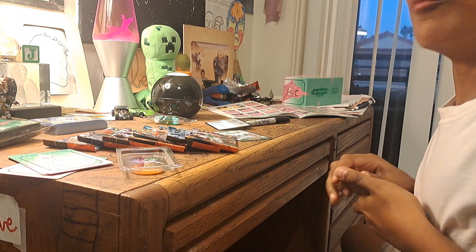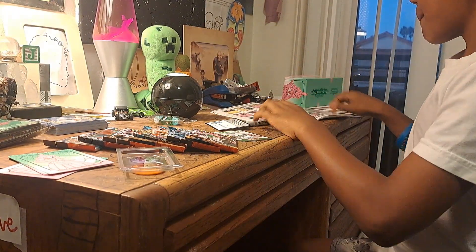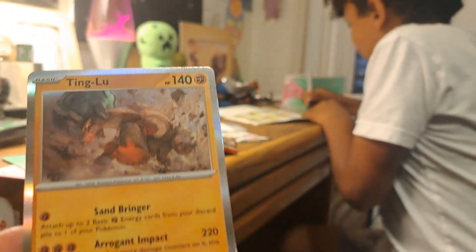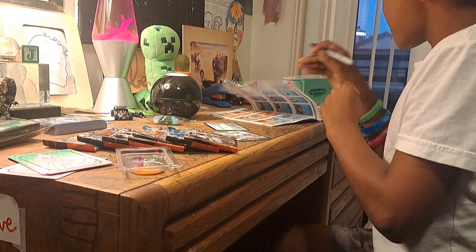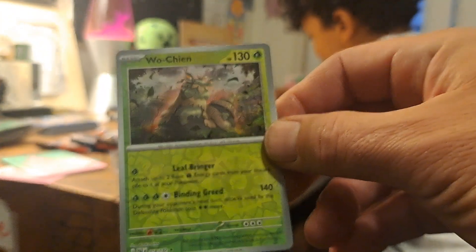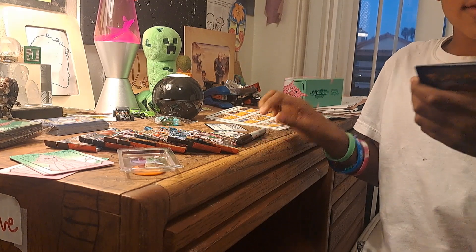No way I pulled two Mythicals in a row! Let me see them — you got to show them, dude. Put them a little closer here. Check that out guys — he got a Ting Lu. That's worth $775. No it's not. And he got a Wu Chin! Wu Chin! It's worth $11,700 million. No it's not. College is paid for! No it's not. Okay, checklist time. Stay tuned.